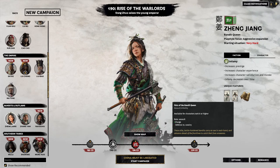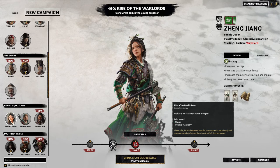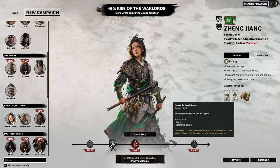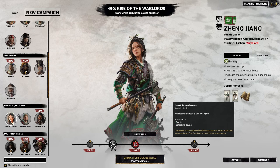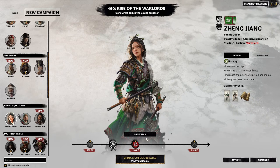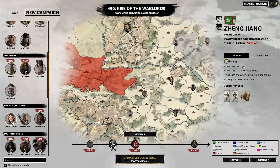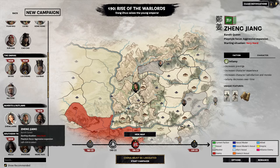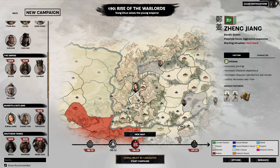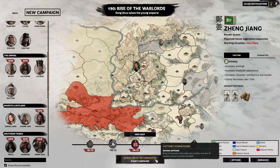And then we have Fists of the Bandit Queen, available for characters ranked 6 or higher. So we're going to want to level her up and get a couple of these so they can break through and absolutely eviscerate the enemy. So we're going to take a look at the map. We're up here, and this is the very hard starting piece where we don't start with a capital city or faction commandery. So that will be our first priority.